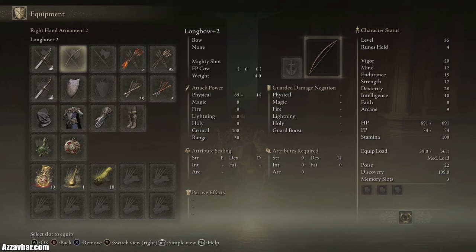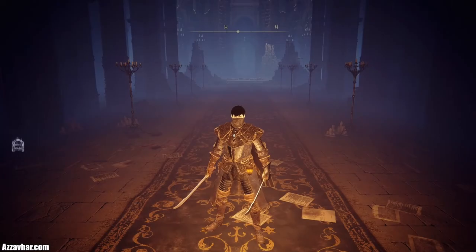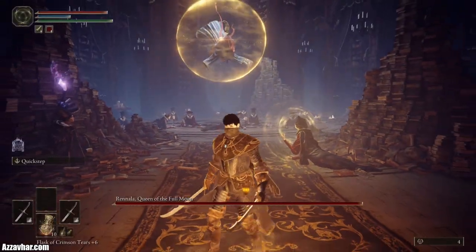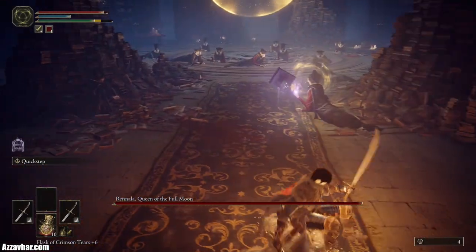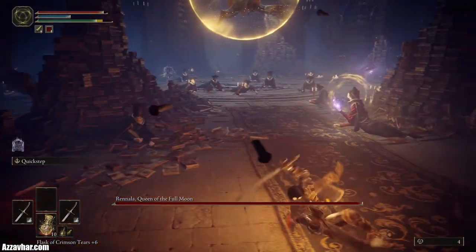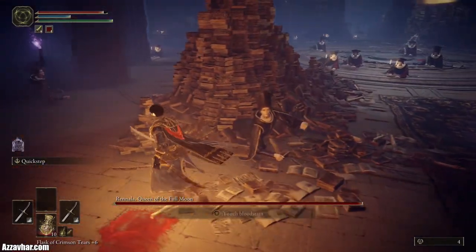We might also pop some Pickled Turtleneck for extra stamina recovery speed. I'll show you a ranged strategy in Phase 1 which might help with some of the singing students. In this fight you can use Spirit Ashes or Spirit Summons, however I'd recommend saving them until Phase 2. Phase 1 is all about attacking the students that are singing — they have a golden glow around them and they'll also be shooting books at you.